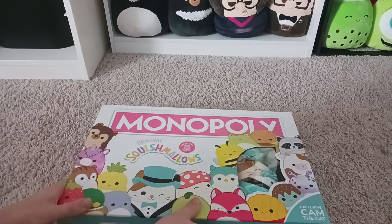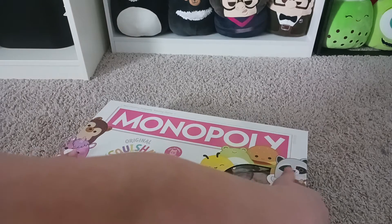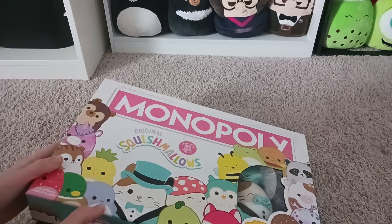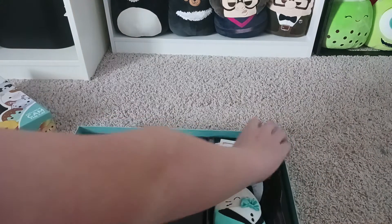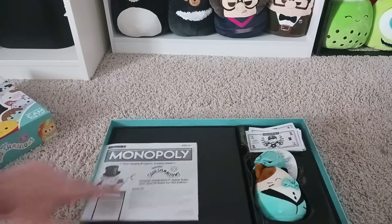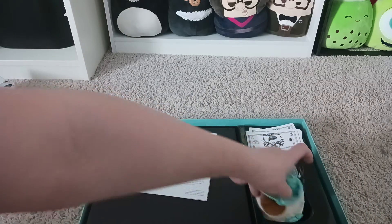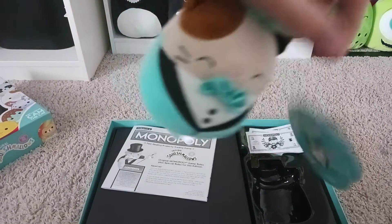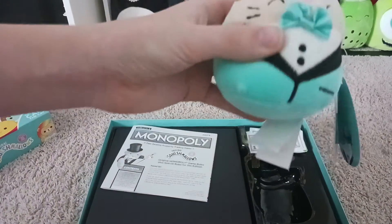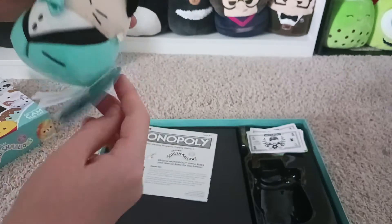Let's start opening this. Today I'm going to be showing you how to play and set up. So this is what you first see: the money over there, the instructions, the board, and Cam the Cat. This is Cam the Cat, the exclusive Monopoly edition. He's dressed up as Mr. Monopoly because he has a top hat, a bow tie, and a tuxedo that's blue. It looks really cool.